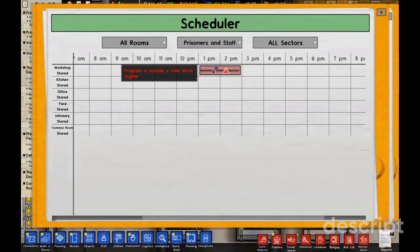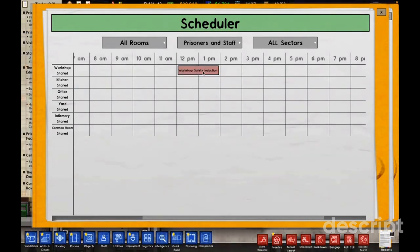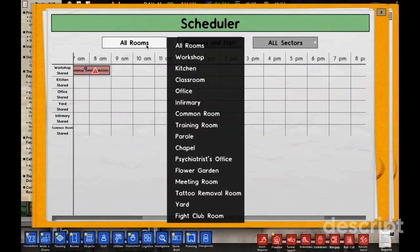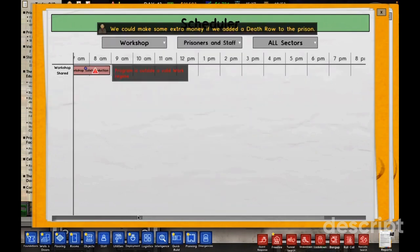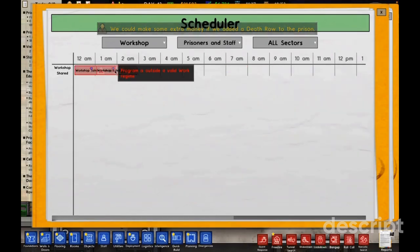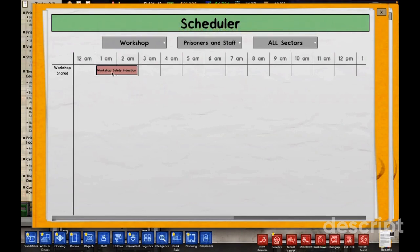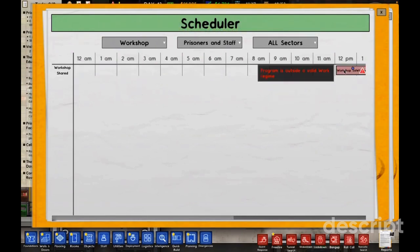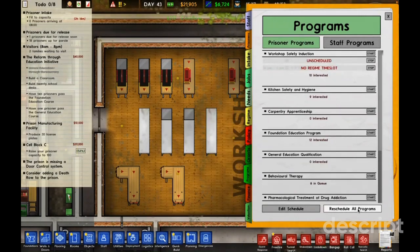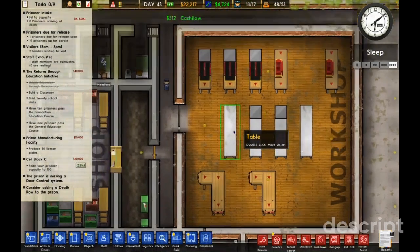It says it needs a valid work regime — I'm not sure what that means. What constitutes a valid work regime? I'm just going to go with this and close it. I don't really know how that's working, but we just got 20,000.